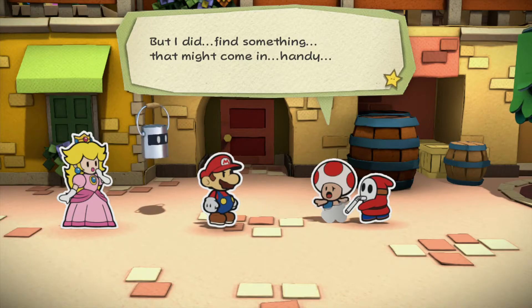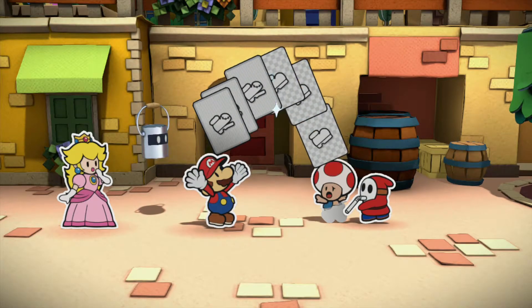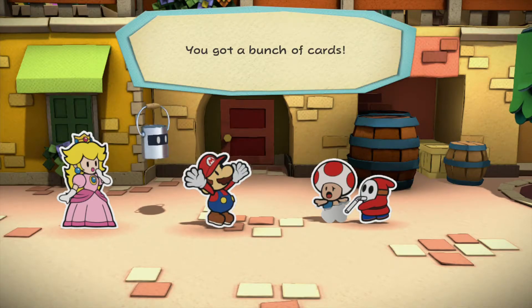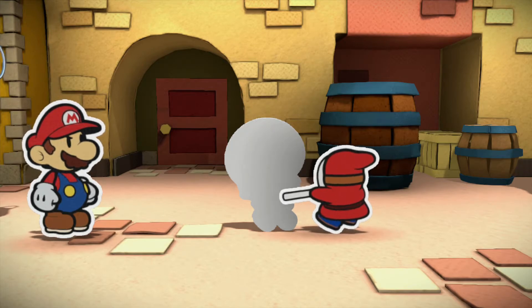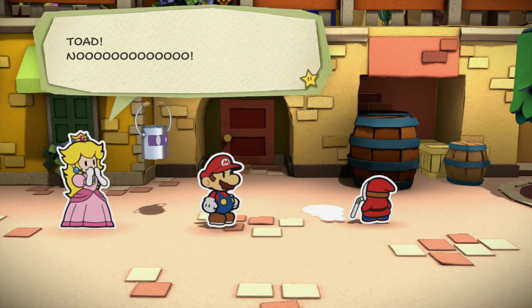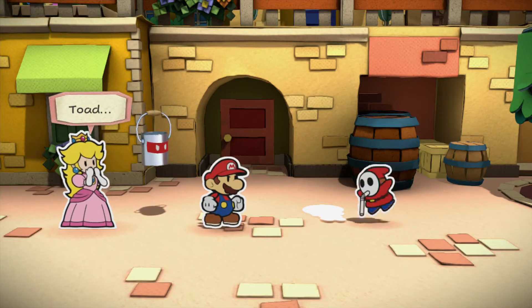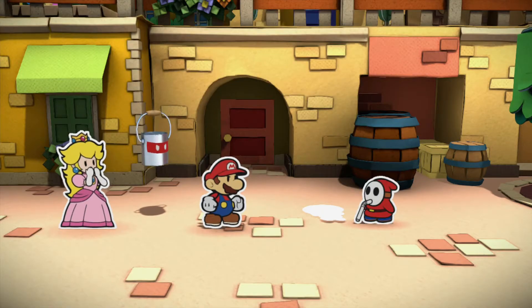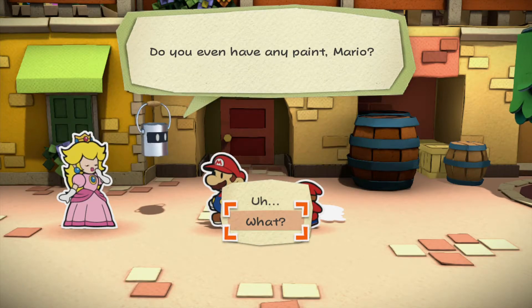Oh no, that Shy Guy is sucking the color right out of him! Stop it - my beautiful colors! Mario, help me! I can't feel my pants! But I did find something that might come in handy - take these and remember me fondly. Oh wow, he found like a whole deck of cards on the ground - you got a bunch of battle cards. I won't remember you fondly, Toad, because every toad is a toad - you're not individual, you're not Toadsworth. What are you waiting for Mario, use those battle cards on this sucker! But I don't know what a battle card does.